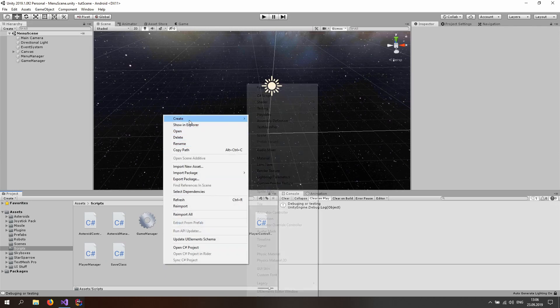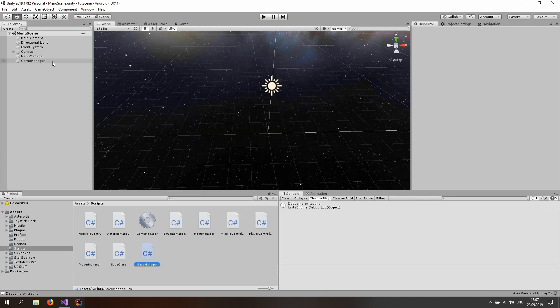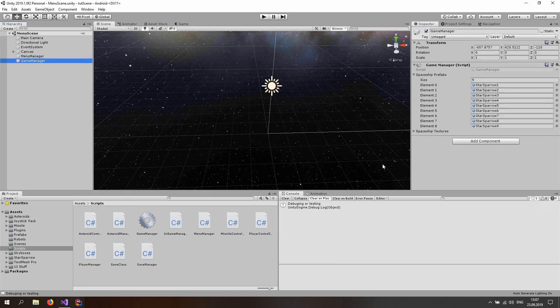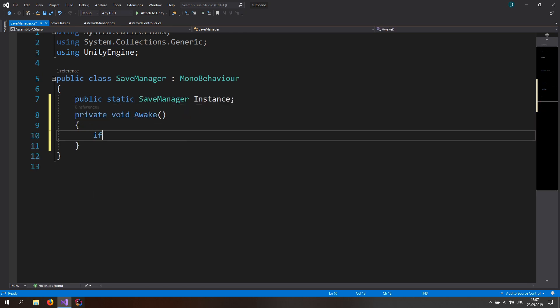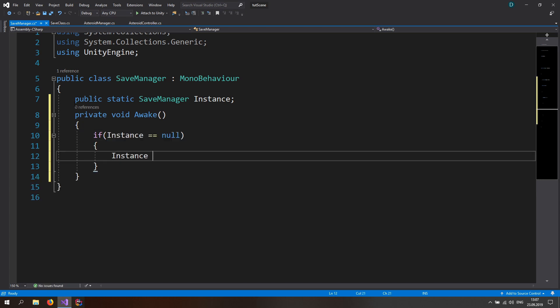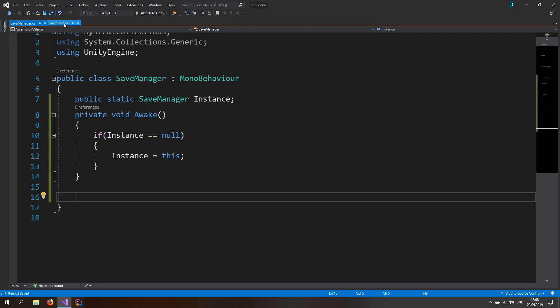Go back to Unity and create a new class called 'SaveManager'. In the hierarchy, find the game manager game object — this is a DontDestroyOnLoad object. Drag and drop the SaveManager script onto it so it also won't be destroyed and will persist across scenes. Open the script and create a singleton instance: a public static SaveManager called 'instance'. In Awake, if instance is null, assign it to this.